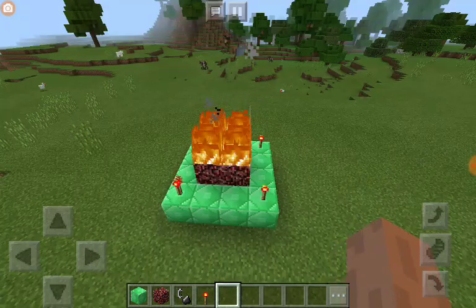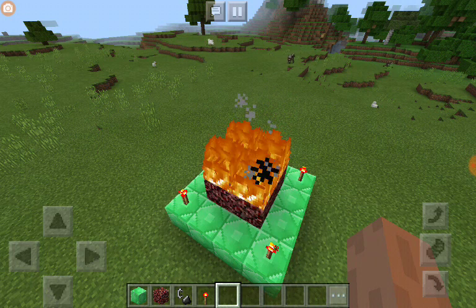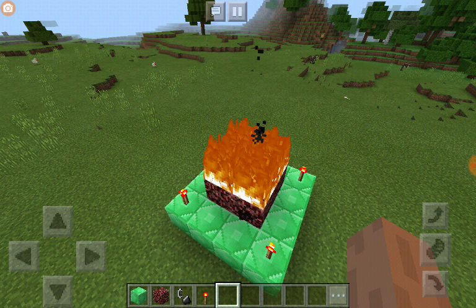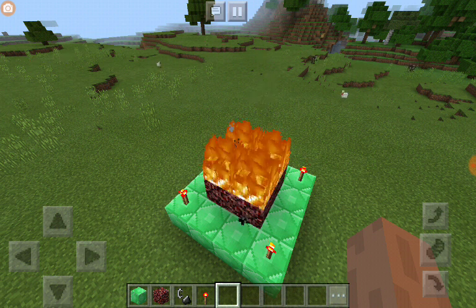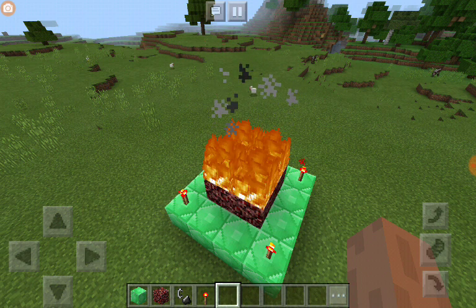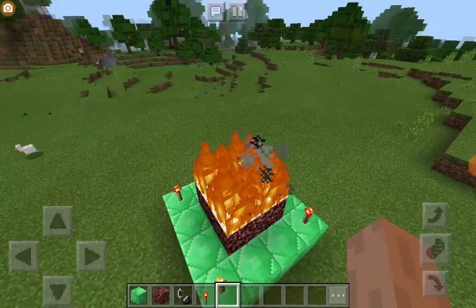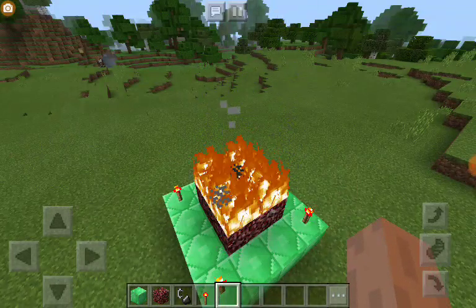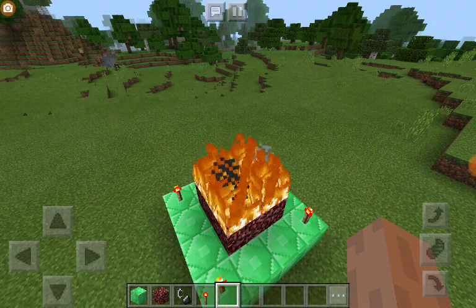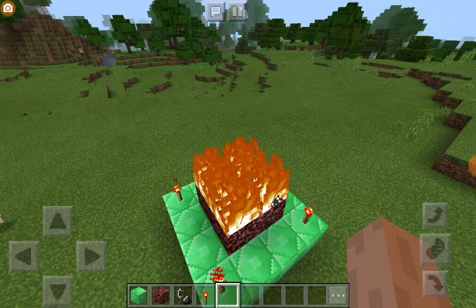Enter my giveaway: just subscribe, hit the notification bell, and comment 'I SUBSCRIBED' in all capitals. I don't know how 100% legit this works — I know it works on PS3 but I'm not sure on Pocket Edition. Give it about a month for it to start kicking in and you will find him. Make sure to subscribe, smash that like button, and leave a comment on how it worked for you. Have a nice day and, as always, stay cool.